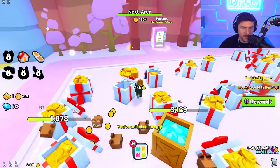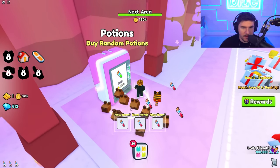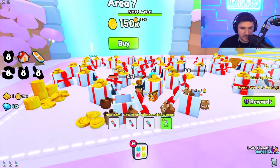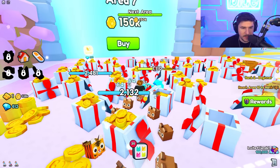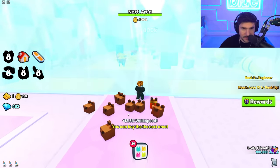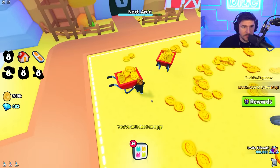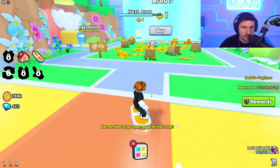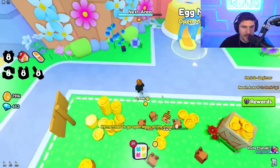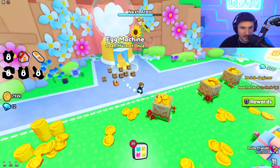I can't spend Robux so I'll skip that deal. We unlocked our first vending machine — we'll buy three and one because we have plenty of coins. We have so much money we can just go straight to the next area. Let's get Move Faster and buy the next zone, making it all the way to area ten. We can even buy the next area — let's just keep going, grab that, and now we get a shiny boost!